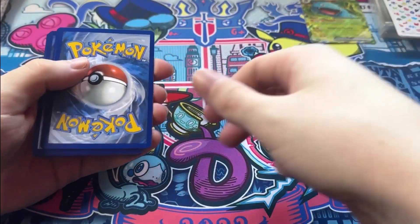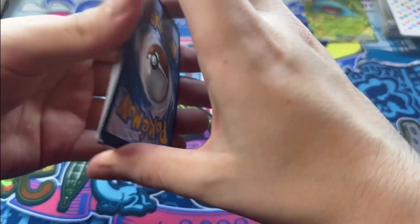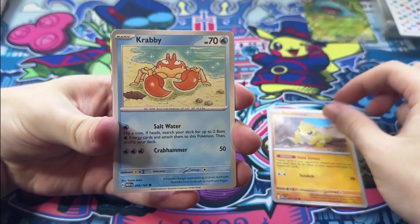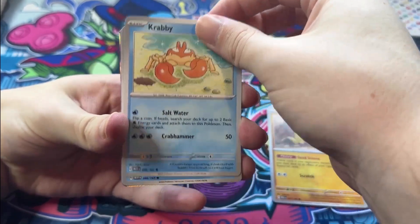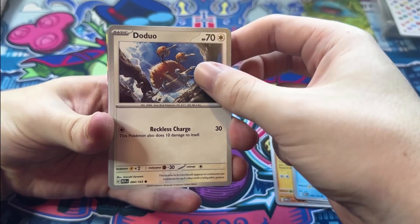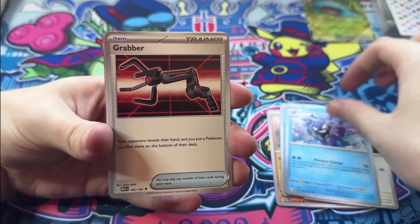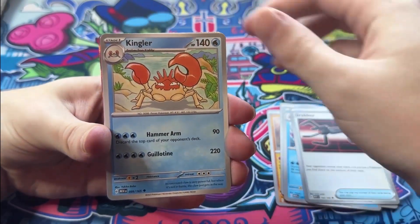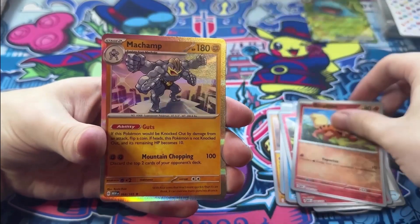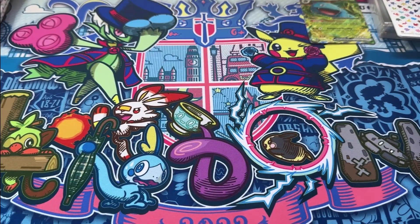Fifth pack — water, grass. Any luck? We got Sandshrew, a holo edge — though it doesn't really mean much since normal holos don't have holo edges. Seel, wow, looking majestic, I love that! Cloyster, Kingler, Charmander, Growlithe, and then we have a Machamp — that's our second holo. Machamp as well.